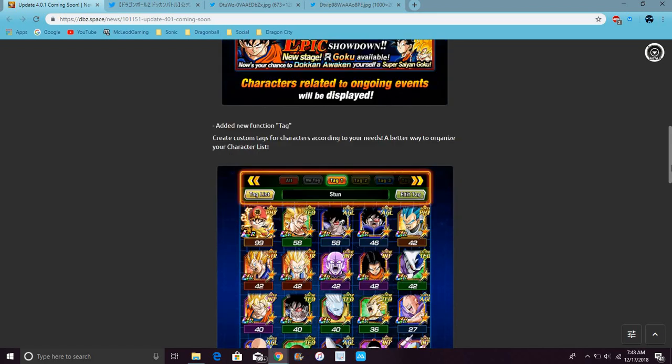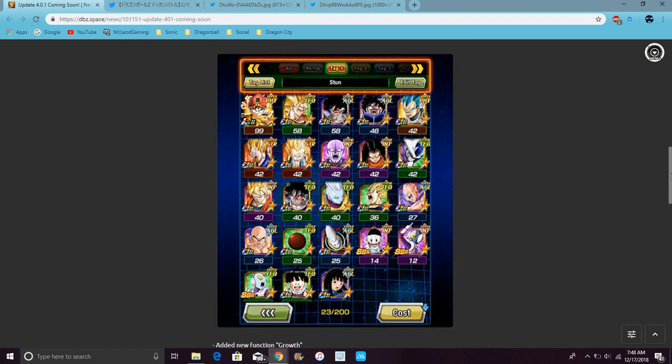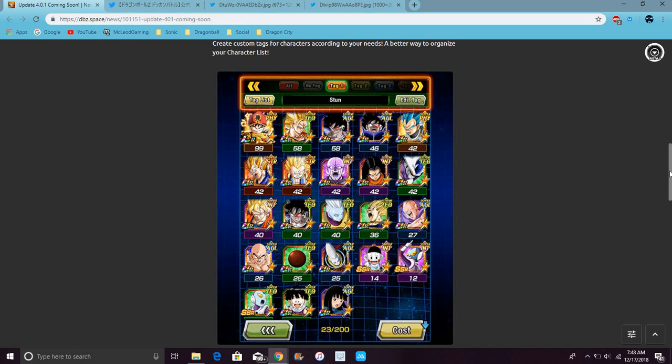So basically, it just tells you where to go. These are all the tags. If you want to tag something — for example, if you want to tag like Free to Play Squad, you can do that. Basically, all the people in the stone in the game — that's a good example. If you want to tag Free to Play units, if you want to tag Androids, if you want to tag Goku characters — boom, you can do that. I'm probably going to do that anyway.